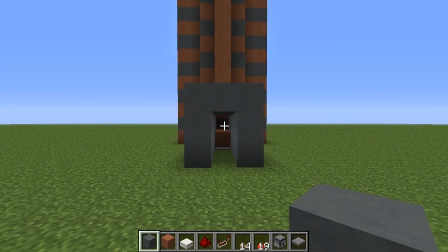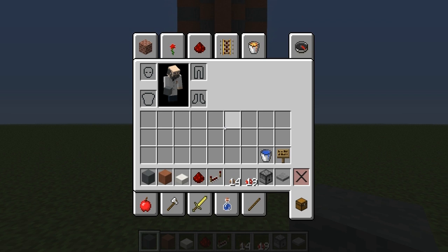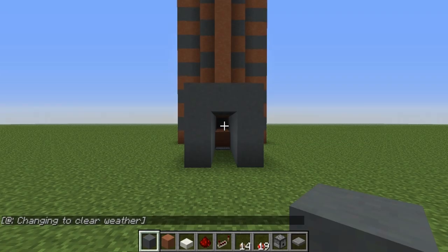Let me tell you the materials you need to build this. You'll need some solid blocks of any type — I used cyan stained clay and hardened clay. You'll also need some half slabs, some redstone, a couple redstone repeaters, some seed mushrooms to start the farm, a couple dispensers and the same number of water buckets, some signs, and one pressure plate.